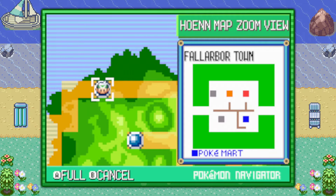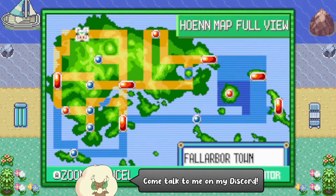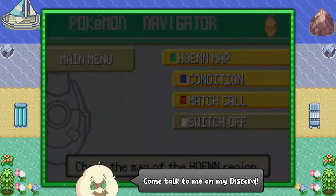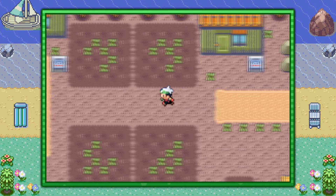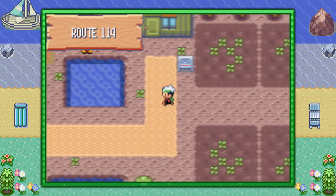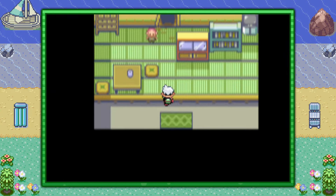Hello everybody, it's Techno here. Today I'm going to show you the only method of finding TM28 Dig in Pokémon Emerald version. You can start off by flying to the northern part of Hoenn in Fallarbor Town, and from the Pokémon Center make your way to the left and you'll find this house next to the road and the sign over here, and inside is the Digging Maniac.